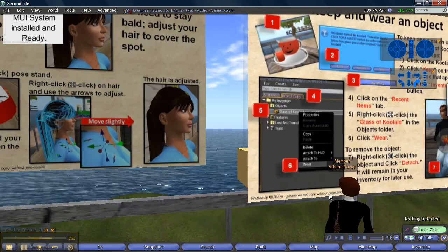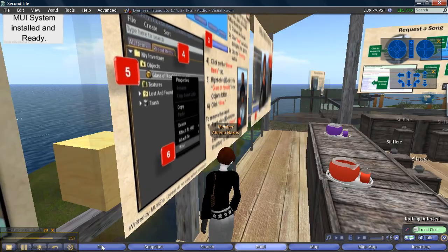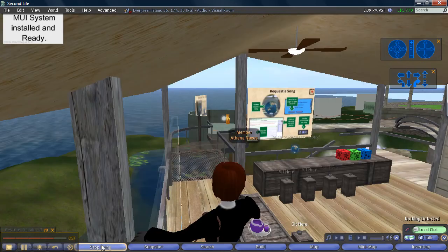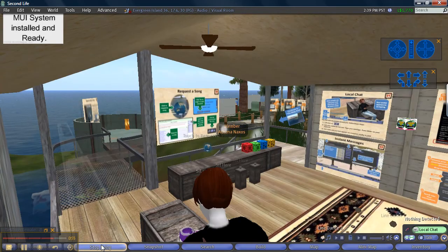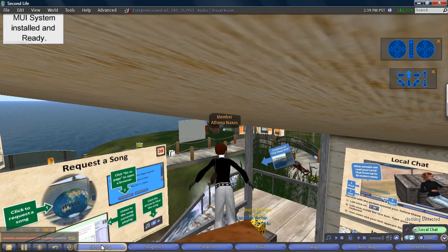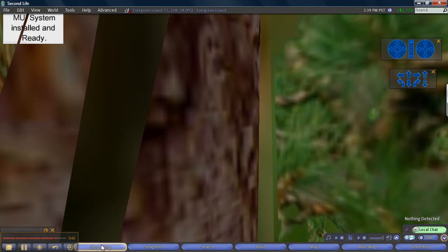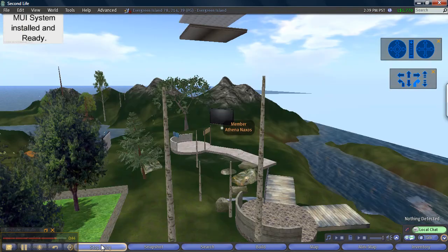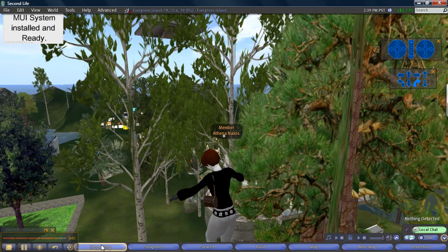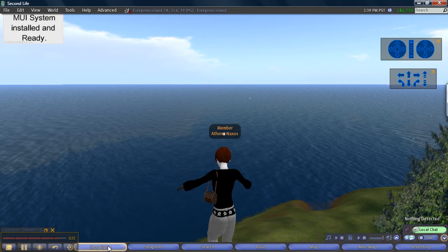So turn around — where's the pose stand? I'm just going to make this quick and fly over. My Second Life is a little bit slow, so it's not acting very nicely. Maybe we'll save this for later. You go ahead and try it. And in the meantime, enjoy trying out some new hairstyles. Oh, I didn't show you how to take your hair off.